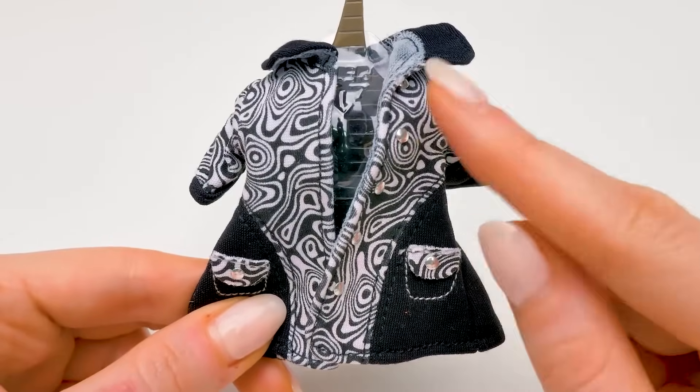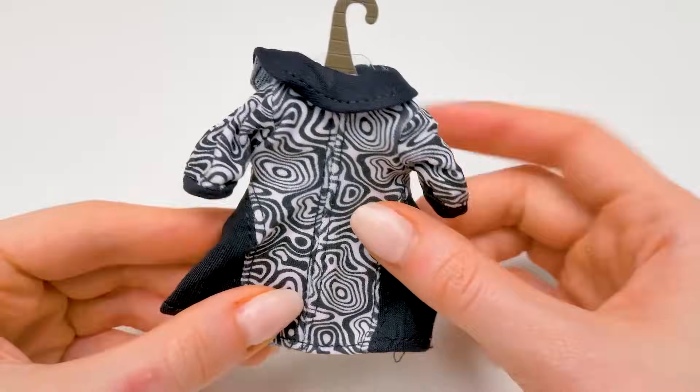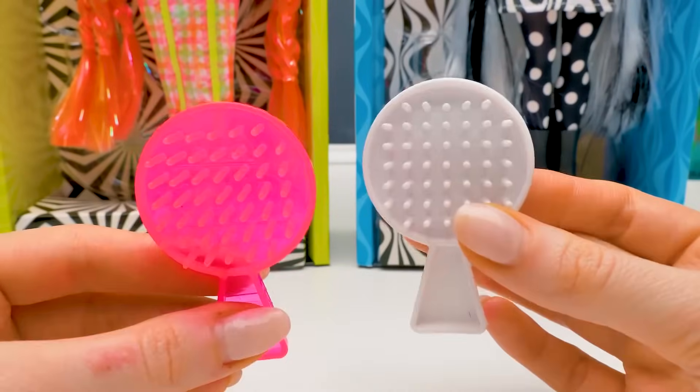What an unusual print! There are silver buttons, pockets, and even a collar! Such a detailed coat design! I love it! And of course, there's a comb in each set, so we can take care of the long hair that our dollies have! Pink and white!